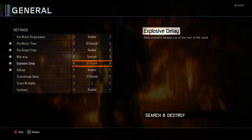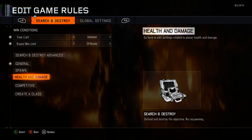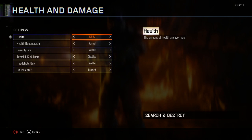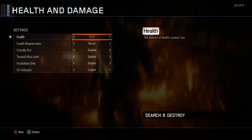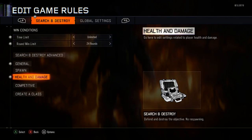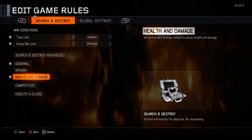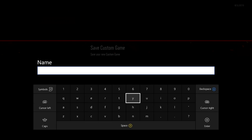I'm gonna stay on this page right here and let you read it. For health and damage, put that down to 50 — and that's all you need. Now that you have all this ready, go to options, and when it pulls up you're gonna hit save. You can save it as anything you want.